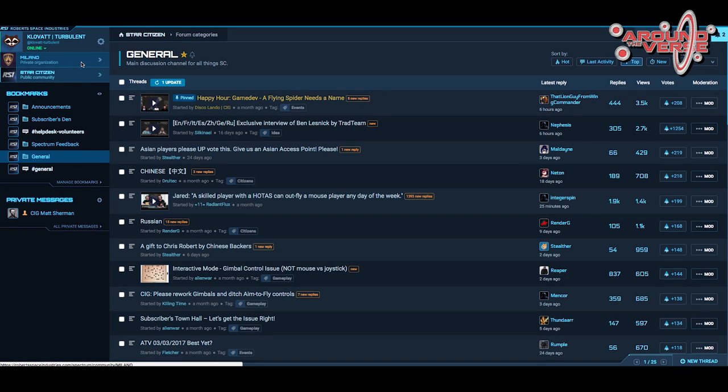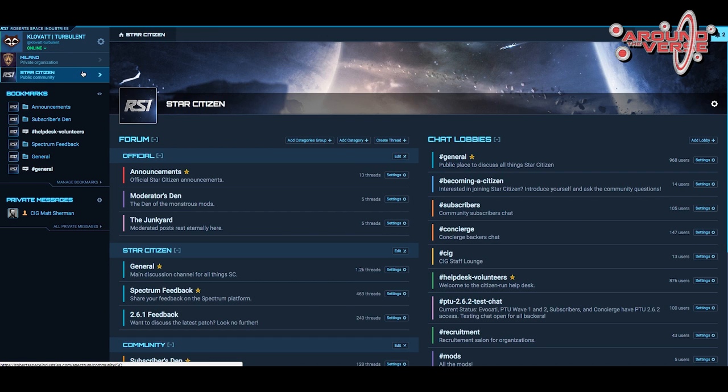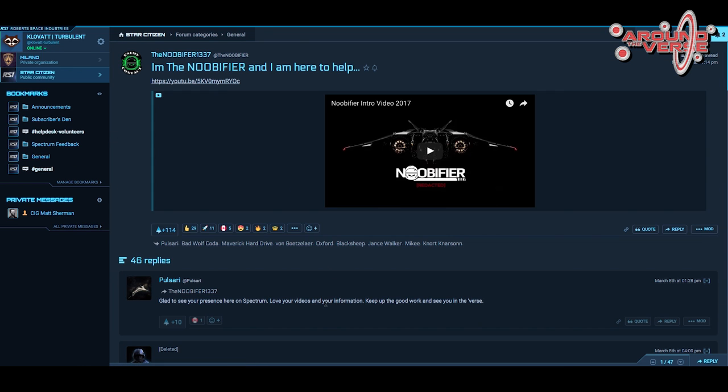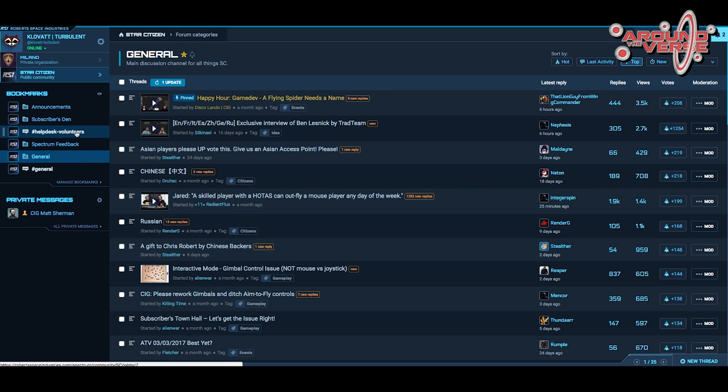0.3.2 also brings two new features. You can now reorder your communities at the top left of the sidebar — just grab your community and drag and drop it to the location you want, and we'll persist that across all your browser tabs and sessions so you can keep your favorite org at the top. The second feature is we worked on the channel thread list: we added thumbnail images to threads that contain media information and videos, making it more entertaining to view the channel list because you'll see media previews and have more incentive to click on those subjects.